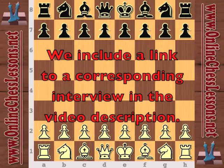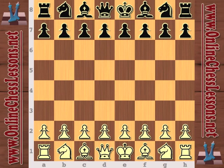Today I'm going to be looking at a game from the 2009 World Cup in Russia between Gadir Gusenov and Wesley So. In this tournament Wesley So was 16 years old but he really had a great performance. He beat Gadzamski and also Vasily Ivanchuk, among others. Gusenov is playing white and So is playing black.